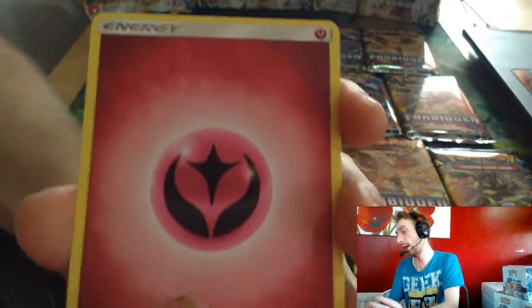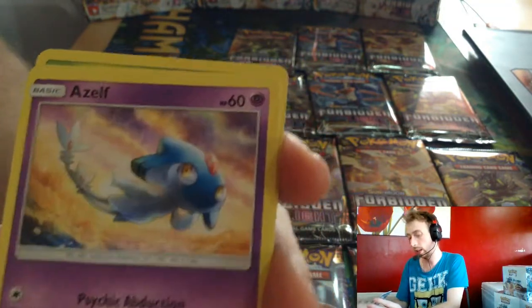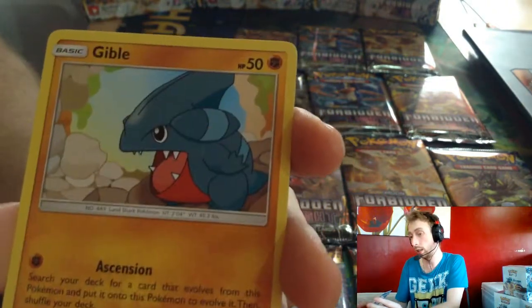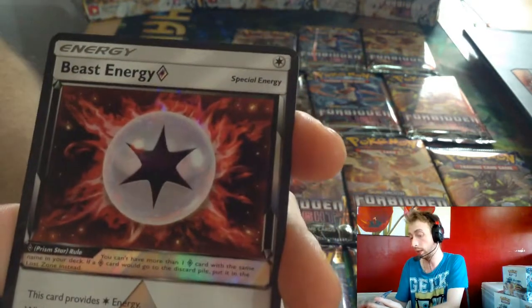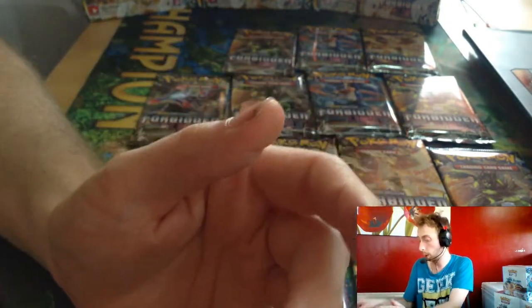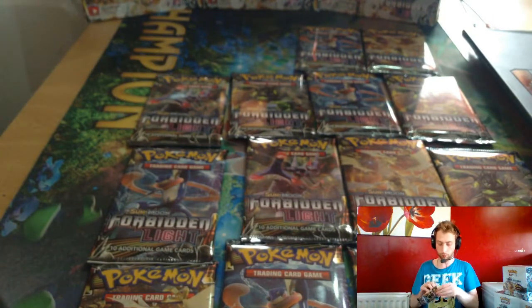A fairy, Uxie, Crash Wake, Azumarill, Froakie, Skiddo, Flabébé, Gible, Rockruff, oh — Beast Energy Prism Star! And a Barbaracle, Barbaracle, Barbaracle!